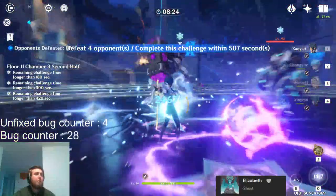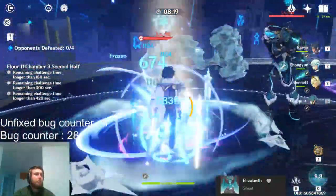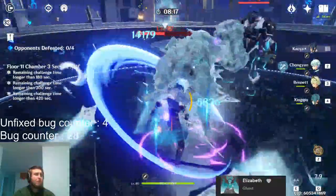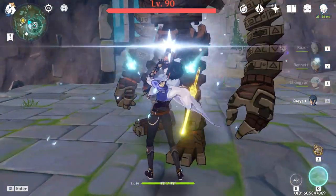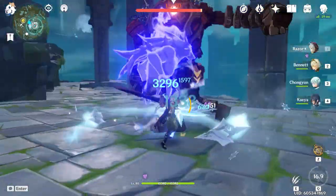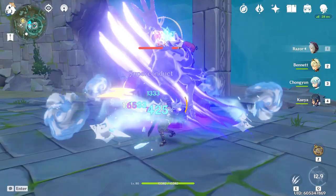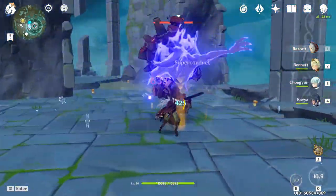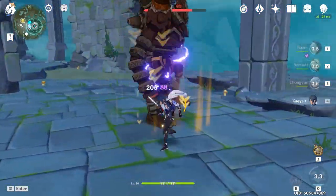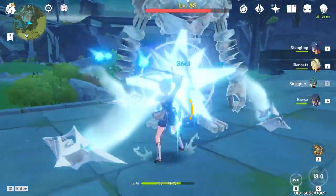If you do have Chongyun, it's definitely an option you should consider. On the other hand, Kaeya as a support works in basically any comp. He's the best cryo unit to use if you're running a physical DPS and need superconduct, and he's also generally the best cryo unit for your melt comps. He also happens to be really effective when paired with Xingqiu, because he basically perma-freezes enemies, meaning you don't have to dodge and therefore have more time to deal damage.